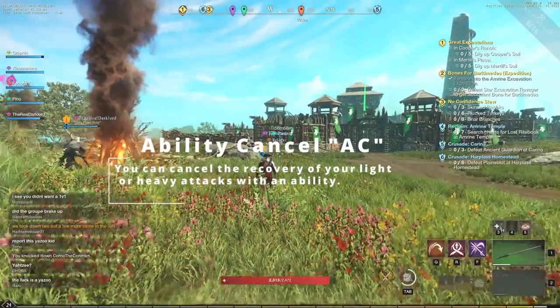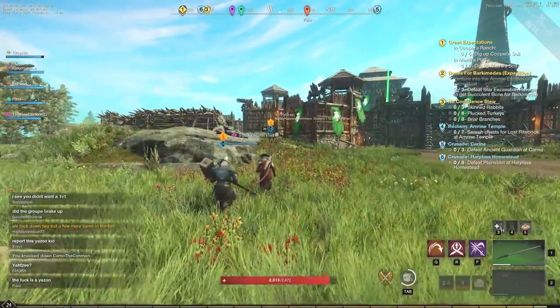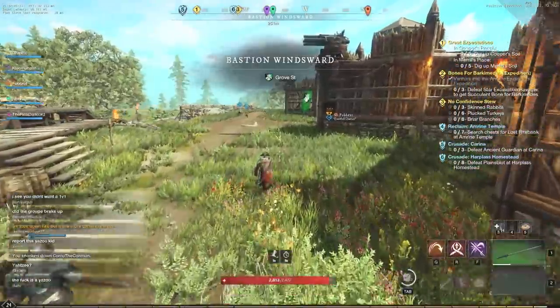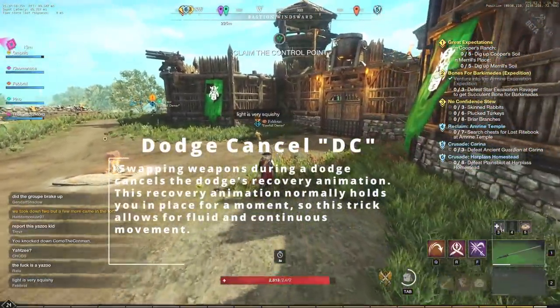The very first one we're going to look at is the ability cancel, or AC. You can actually cancel the recovery of your light attack by using an ability cancel — or any ability in general — to make that ability cancel happen. It's a very solid and easy-to-use mechanic.